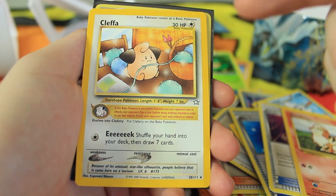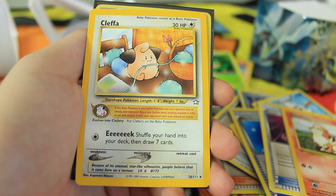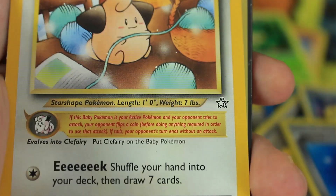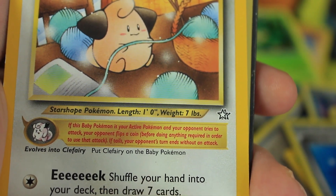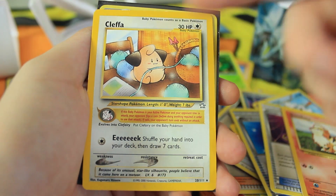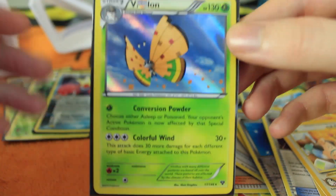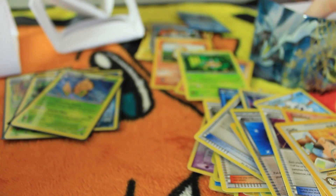We have a Cleffa — this card is amazing! Cleffa was huge for competitive gameplay because her ability to shuffle your hand into your deck then draw seven cards was huge. Also there's an ability where if an opponent attacks a baby Pokemon like Cleffa, they have to flip a coin — if they get tails, that attack does nothing. So you could stall the game out, draw cards until you get exactly what you want. Pretty sick!